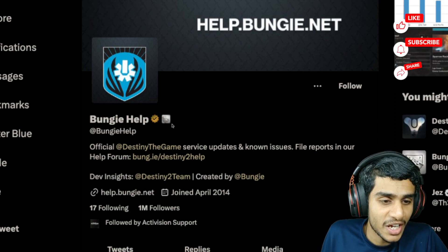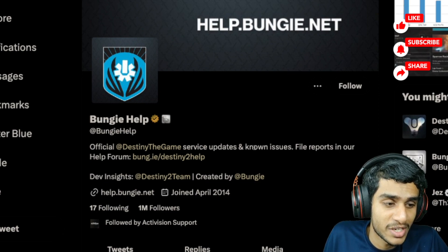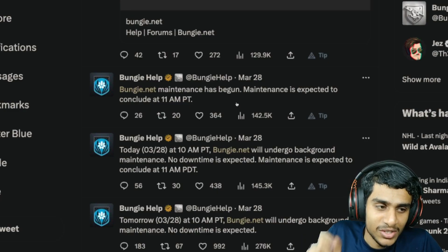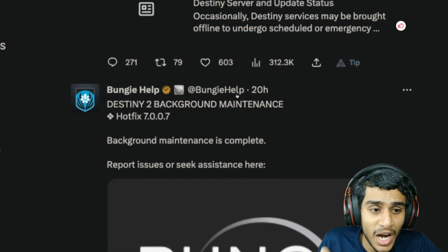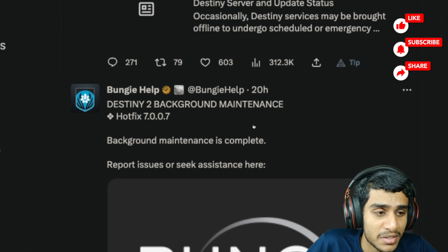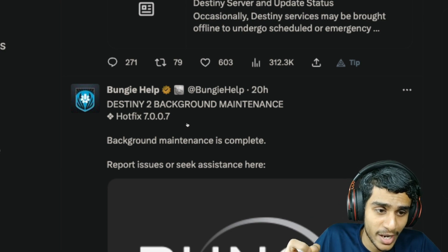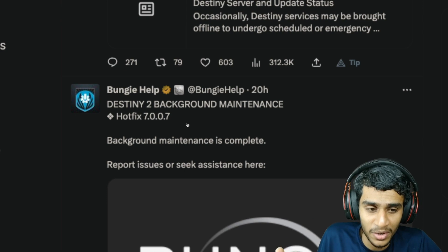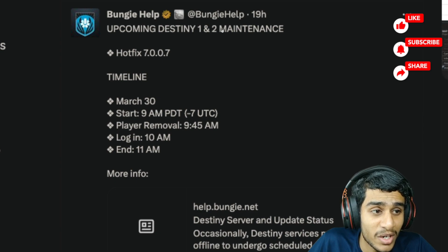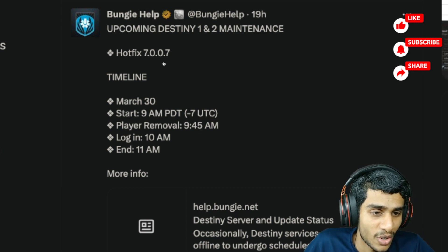Then I headed over to the Bungie Help official Twitter page, which provides the latest updates on service issues and known problems for Destiny 1 and Destiny 2. We have a bunch of updates here. Starting with 20 hours ago: Destiny 2 background maintenance — they said the maintenance has been completed, although it lasted longer than scheduled but didn't cause many issues. Then, 19 hours ago, there's an upcoming Destiny 1 and 2 maintenance announcement — this is the important one with the exact timeline.